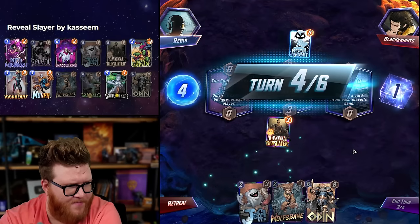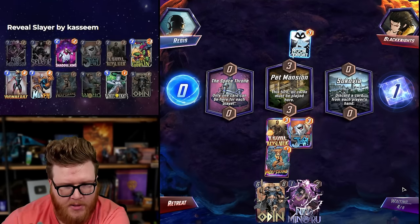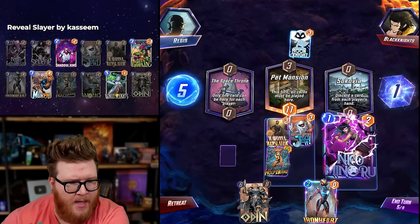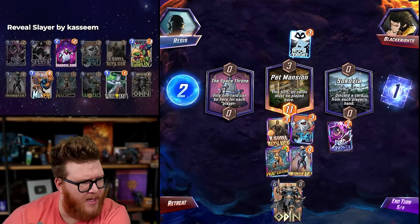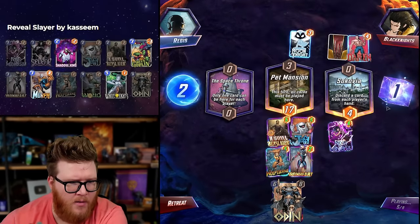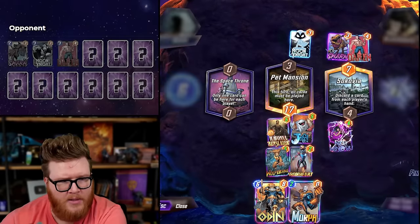Ghost Rider gone, Selene gone — okay, Niko move to the right. We need to play cards; we're chilling here with no cards to play. Need White Tiger now — White Tiger would be perfect. Ironheart's not bad actually. We're probably going to move Jeff over here and maybe even just play an Odin there. I don't like how all-in I am on mid here but it's kind of the best thing we've got going. What a game to not hit a Green Goblin by the way — that's tough.